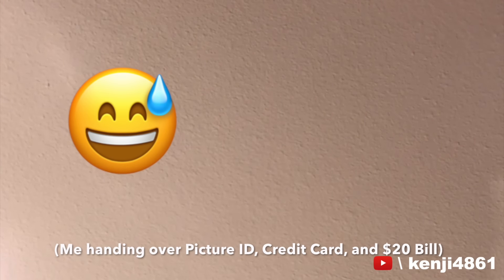You basically want to hand the worker your credit card, your ID, and a $20 bill. Also, know exactly which room you want to upgrade to. Most workers will say something like they'll give you a higher room with a better view, but that's not really an upgrade.